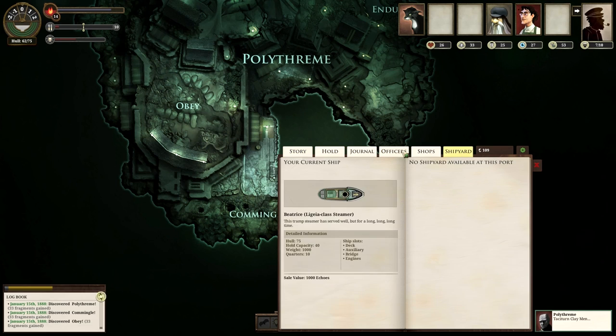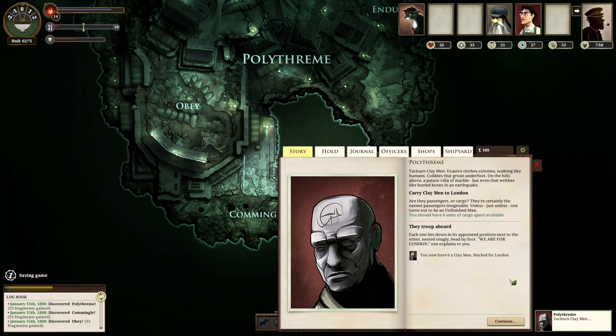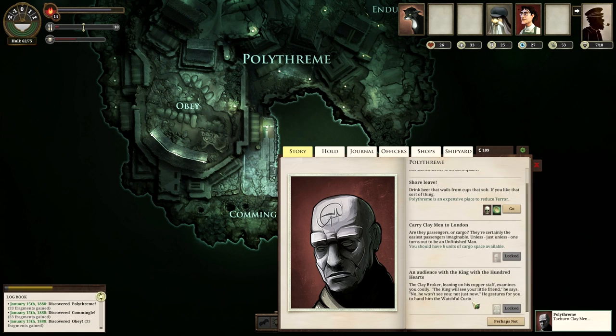We can carry claymen to London. Do we have room in our hold? Yeah, let's take them to London then. Each one lies down in its appointed position next to the other, rested snugly head by foot. 'We are for London,' one explains to you. And so there it is — we got some claymen.